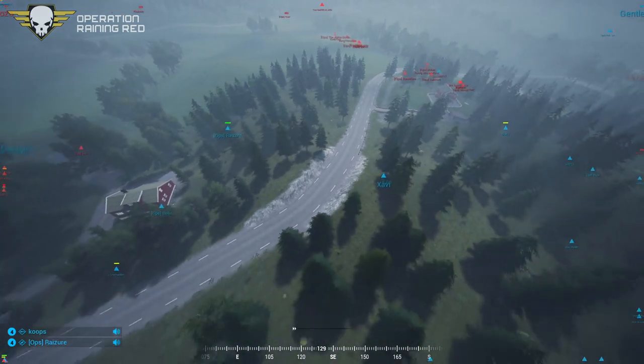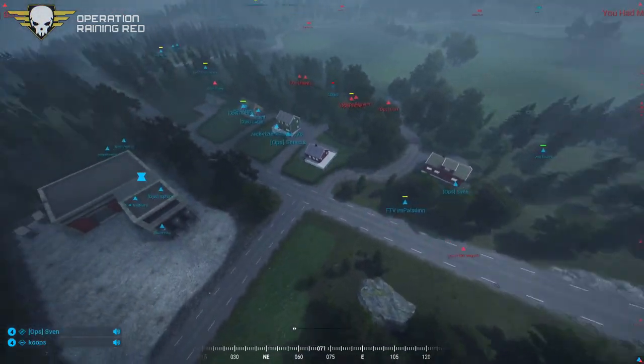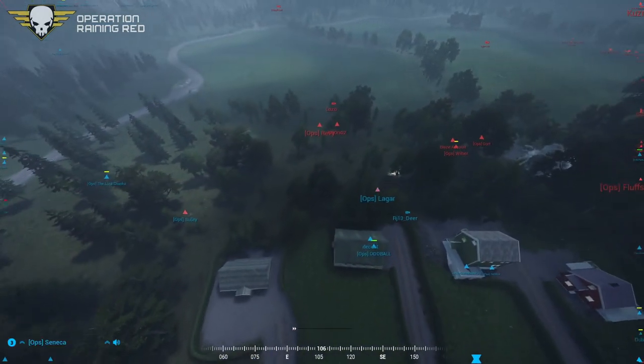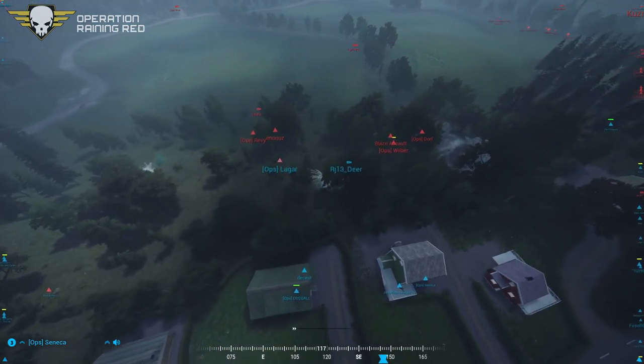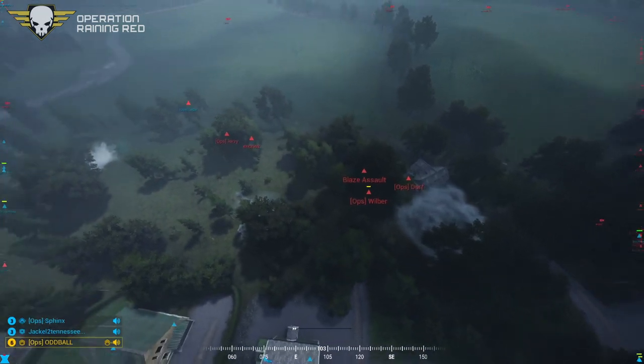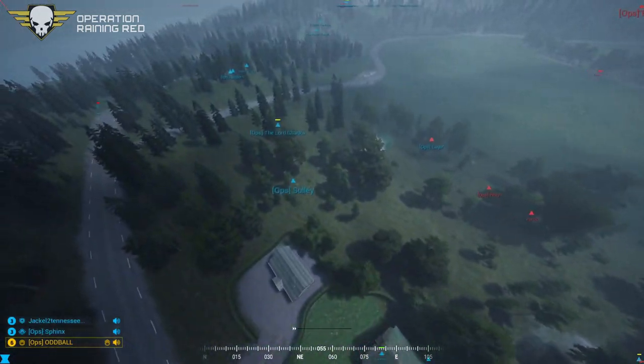Let's see how long they can hold that off though. US forces getting mopped over here on the central-east push. Leaving — looks like — Wilbur, Blaze Assault, Dwarf, IMO nose, and Revy. Be free to take your guys off the point — let's get them some action.